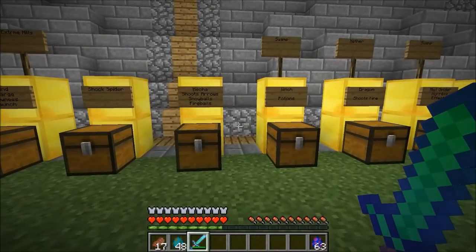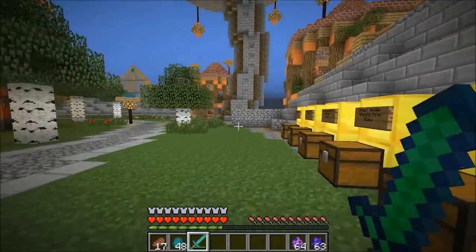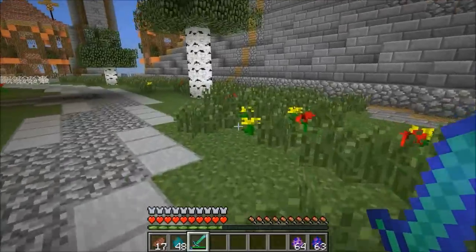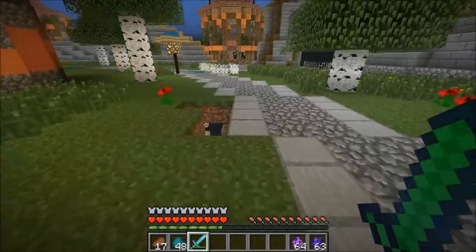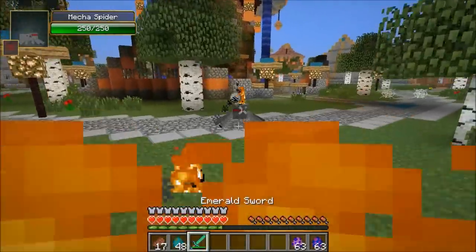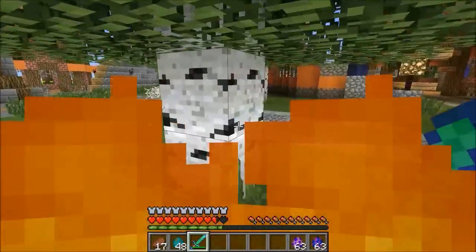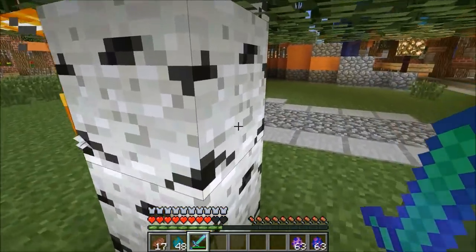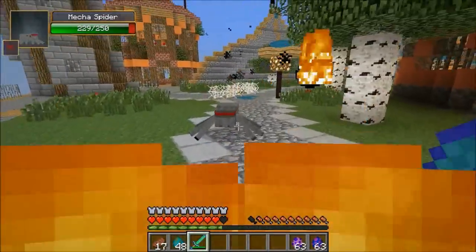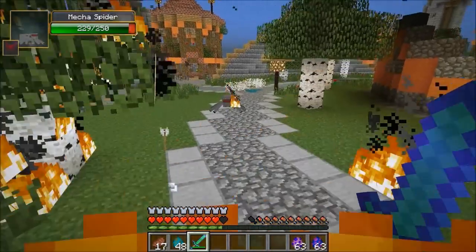Next up is the mecha spider — it shoots arrows, snowballs, and fireballs, so probably GG for me. I'm afraid of the chests — I spent time putting those out. The mecha spider has 250 health. You might want a bow for this one. Oh my god, it's actually waiting for us — normally like a skeleton it would come for you, but this guy actually waits and then fires insanely. It is so annoying.